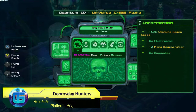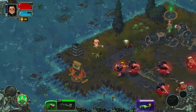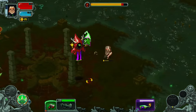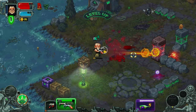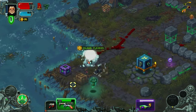Doomsday Hunters is a roguelike shooter that deceives players with its charming cartoonish visuals. However, beneath the surface the game is far from cute and draws significant inspiration from The Binding of Isaac. Get ready to shoot non-stop, pray for powerful items to drop, and repeatedly meet your demise while attempting to rid the world of the menacing Dracula. One of the standout features is its rich content, boasting over 1,200 items and a plethora of weapon modifications.